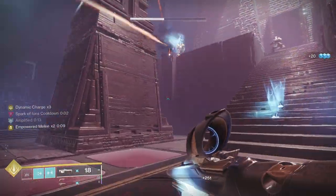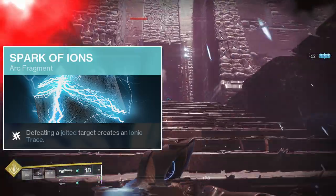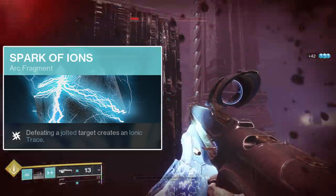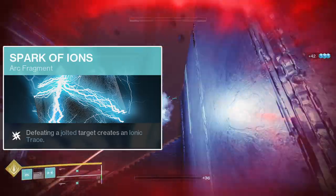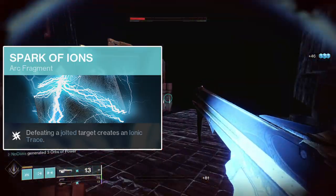Now to detail the fragments. First, there's Spark of Ions. Spark of Ions will generate an Ionic Trace upon killing an enemy who is jolted, and has a cooldown of 10 seconds between Ionic Trace generations. This one pairs well with Spark of Shock, which I'll talk about shortly, as well as the weapon perk Volt Shot, which I'll explain in further detail when I go over weapons later in the video. A jolted target is a target afflicted with destructive arc energy — upon receiving additional damage, the jolted target will release chain lightning and damage any enemies within 8 meters.